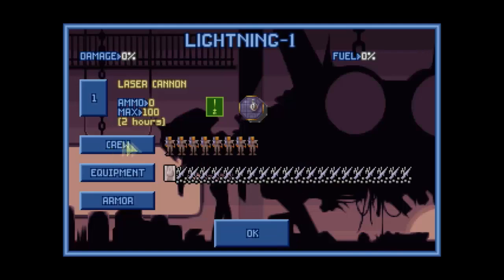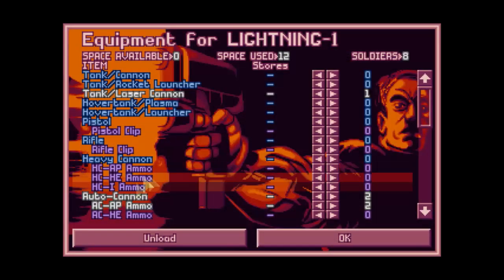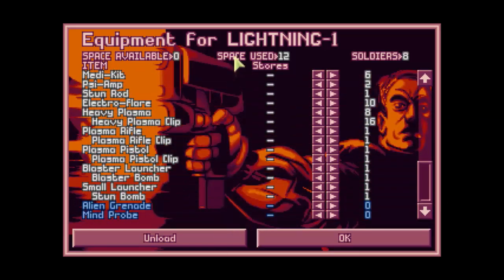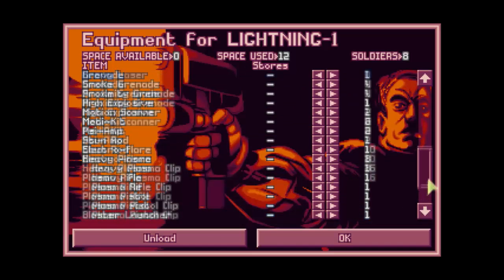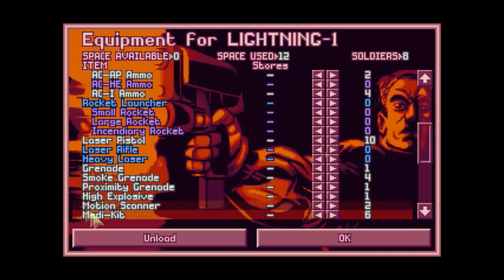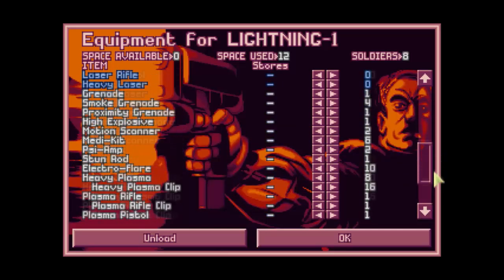You've also got equipment, and one thing about the battle generator is it basically gives you equipment for just about everything. So if it's something you can research in the game, it's something you can use — it's in here. So if you're going to do this to practice early battles, I wouldn't take any higher-tech stuff. I'd stick with rifles, pistols, heavy cannons, auto cannons, et cetera, and not take any of the more advanced weaponry like laser weapons or plasma weapons that you'll get later on.